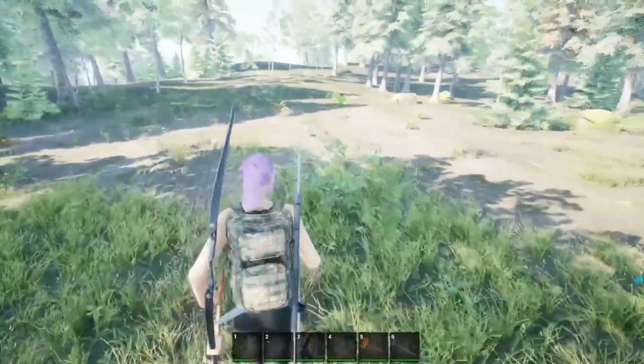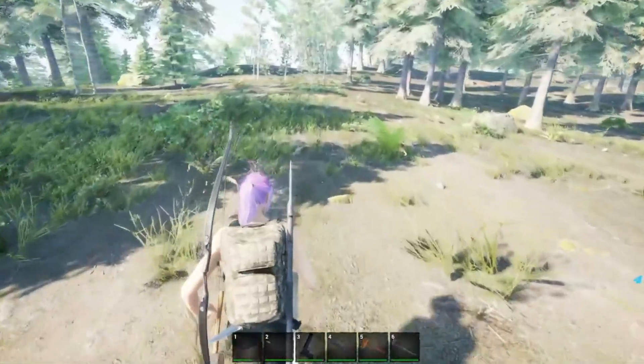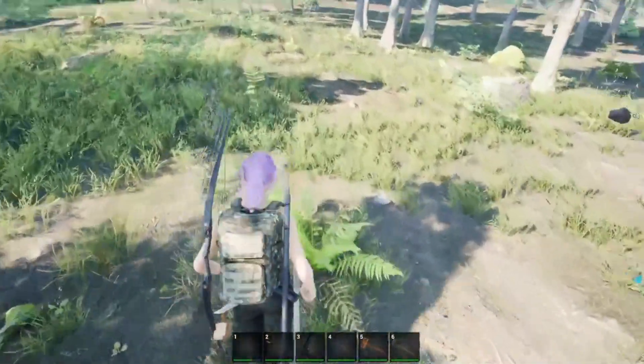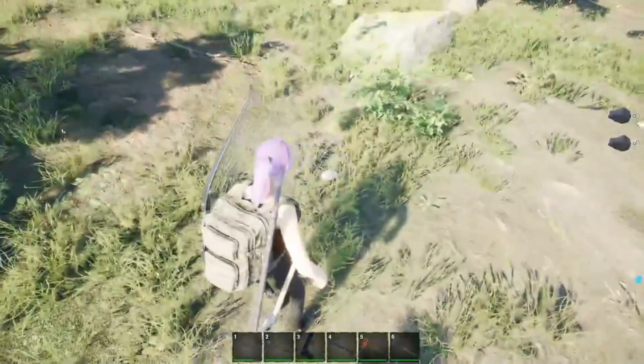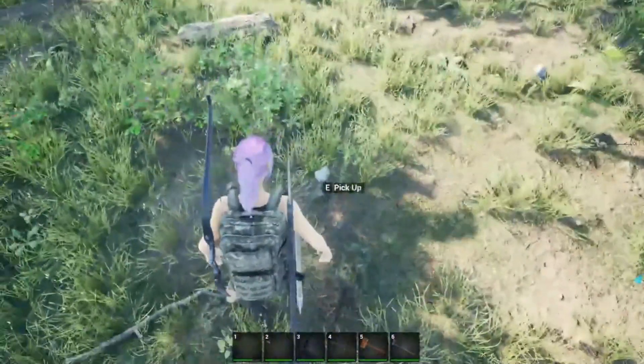We'll find some running shoes that will kind of help cancel out the stamina debuff. You can find them in the motels, sometimes in houses, but you can always find them at the mall so we'll hit that up. Let's go ahead and grab some sticks and stones so we can make some more stone arrows, because the nine it starts you with is not going to be enough. I thought about starting without a starter kit, but then I was like nah.